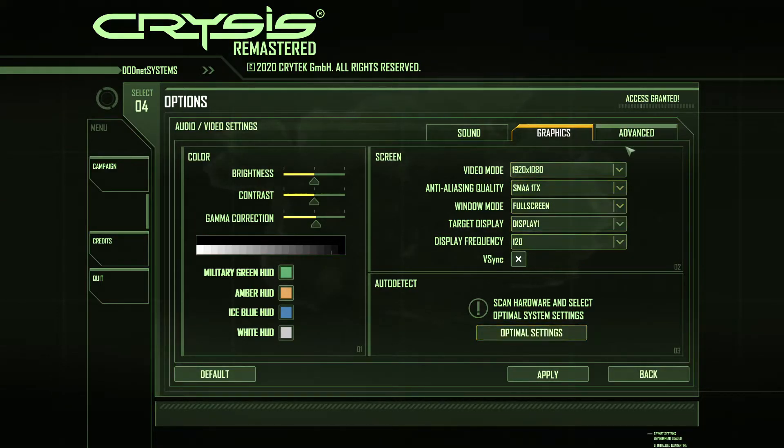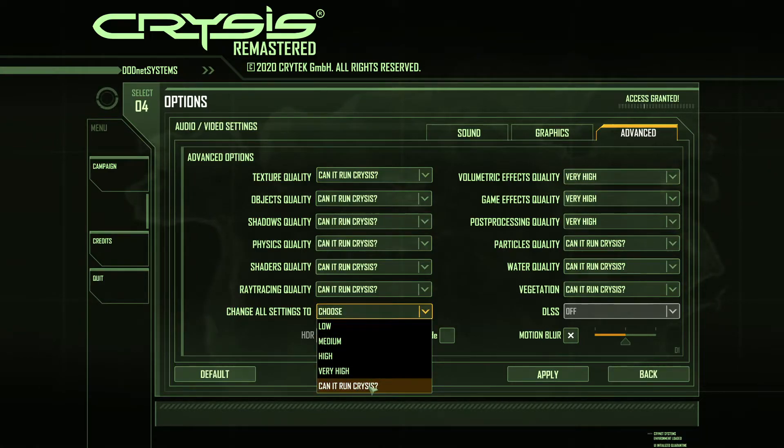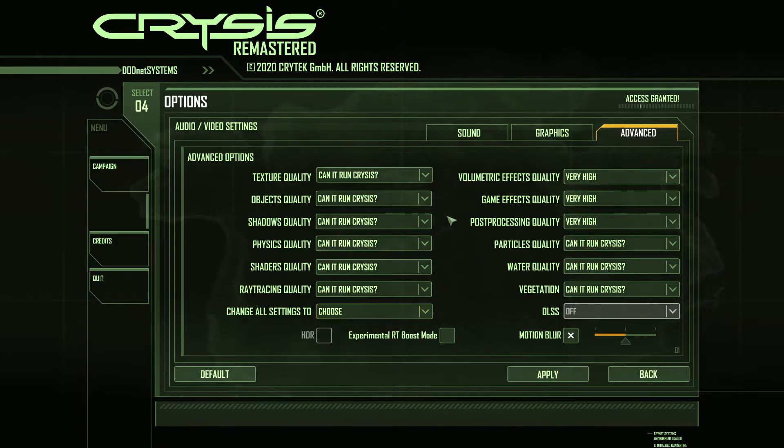You can also scan for optimal settings if you're not sure how to configure things. I recommend starting with everything at the highest setting and then slowly going down. Under texture quality you can change all settings together: low, medium, high, very high — which is like ultra — and that's the 'can it run Crysis' setting.